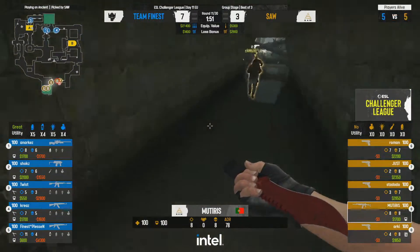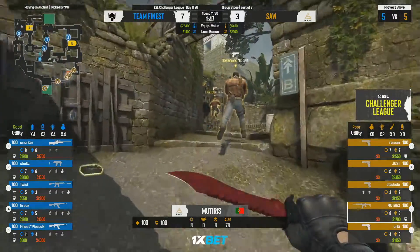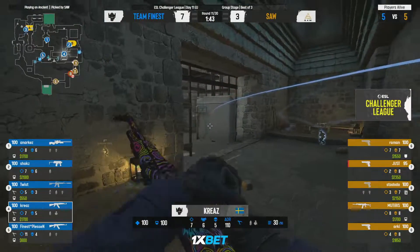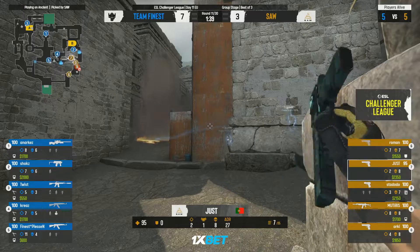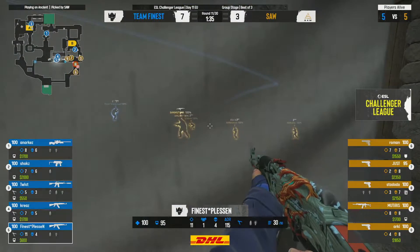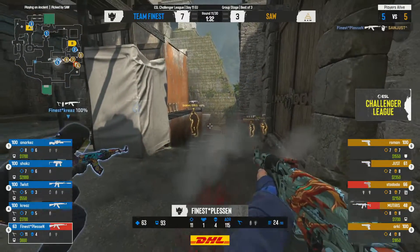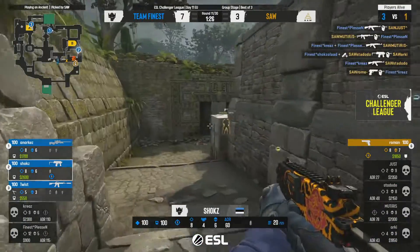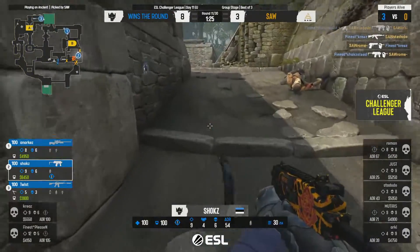Finest have been doing a really good job of denying sAw space and rotations — that's been the biggest thorn in their side. sAw tend to be quite aggressive, but when they use slower defaults they do a little better — maybe that's the change needed. On a pistol round though, seems unlikely. Mutras has a Galil — a questionable buy — but it could open up the map. Gets one and then the Galil gets some fantastic views, but not enough.